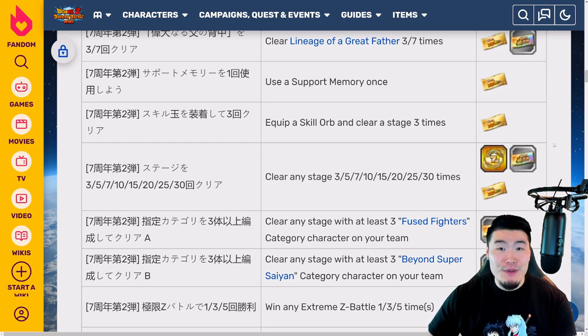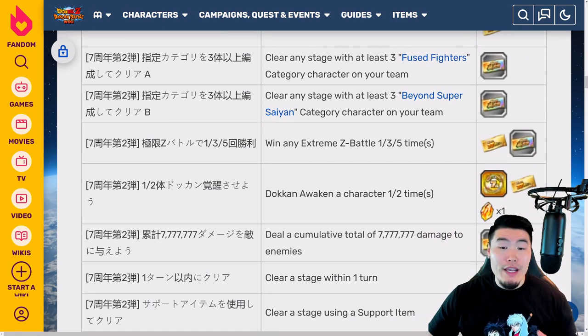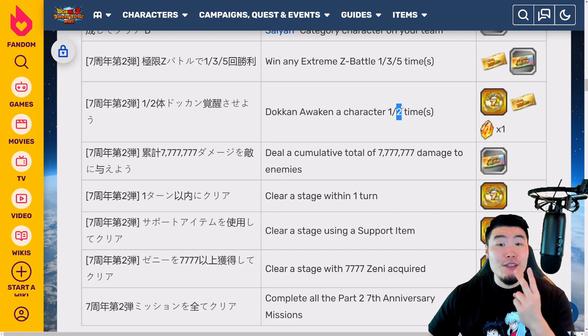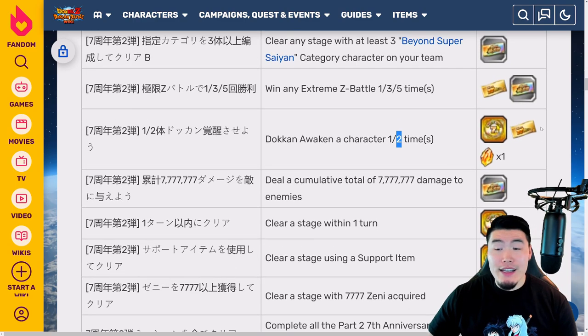After that there are missions for winning any Extreme Z Battle: win one time for one ticket, and win three times for two more tickets, bringing the running total to 12 tickets. Finally, for the 13th part two ticket, you have to token awaken a character two times, and that's all there is to it — 13 new tickets for part two.